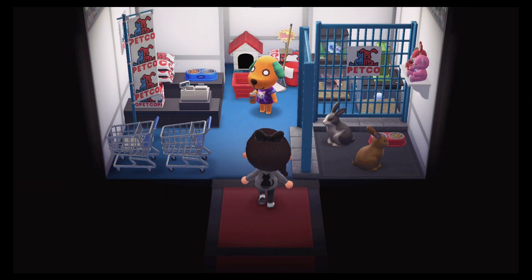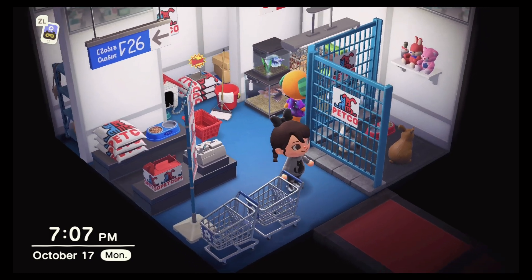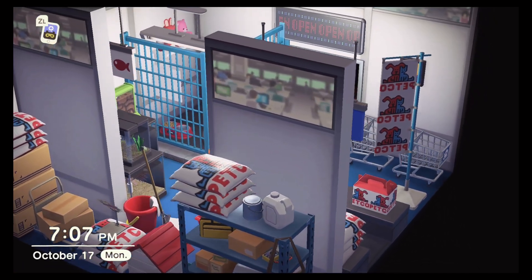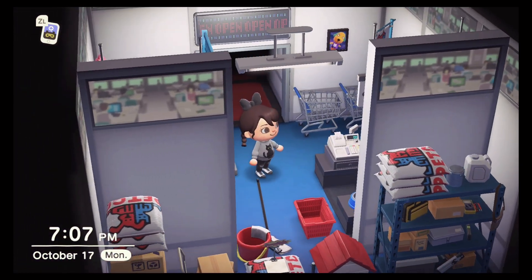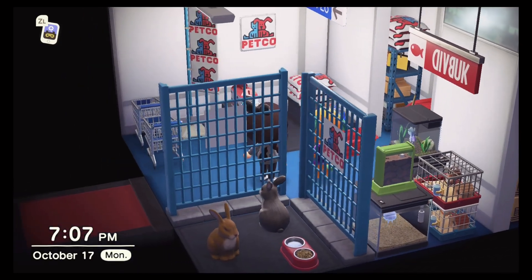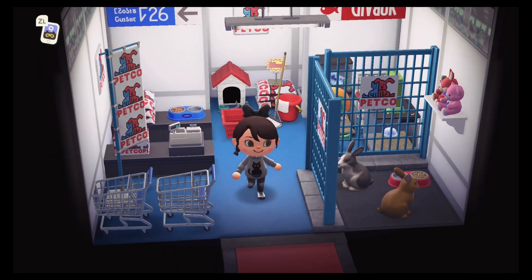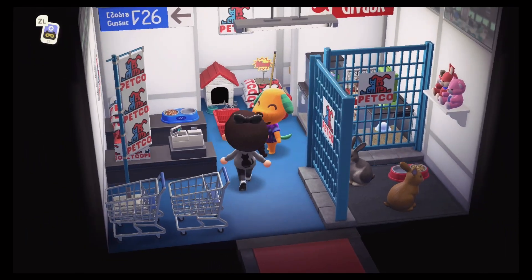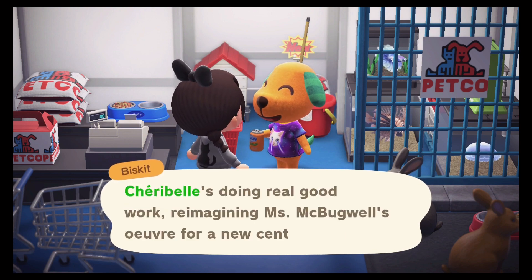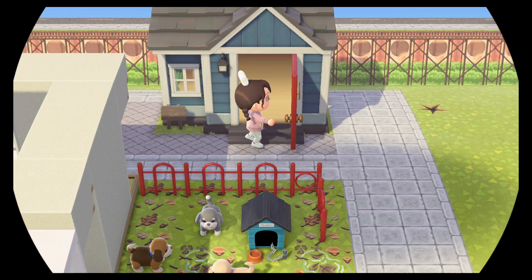Let's head into Biscuit's house to see how the interior came together. Hi Biscuit! He's so cute - he's like an OG villager and he's so lazy. We wanted to create a little bit of the idea of the store interior: there's a little bunny area where you can adopt a bunny rabbit, a store storage area in the back with lots of different supplies, pet food, and tools. I also created a small fish area since Petco usually has a little area where you can adopt a hamster or a fish. I'm really happy with how the coloring came together to match the Petco logo.